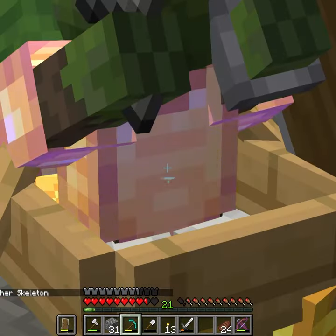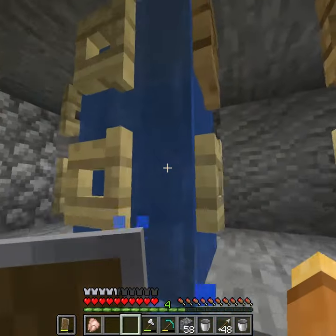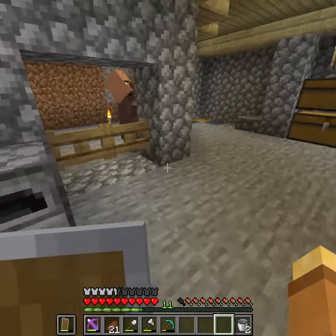Down in the strip mines, we found some zombie villagers and cured them with the potions and golden apples. Hopefully they have insurance! With a water elevator, we got them up to Colin's basement, where they would live for the rest of their lives.